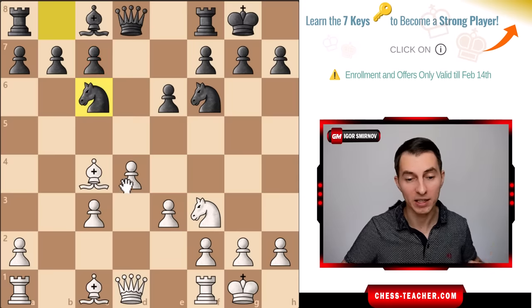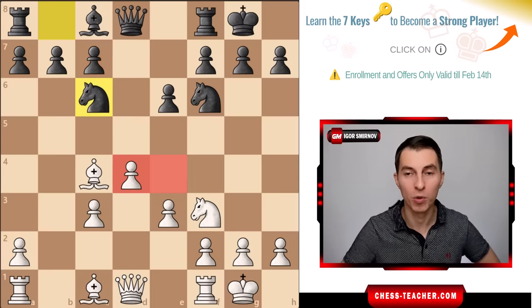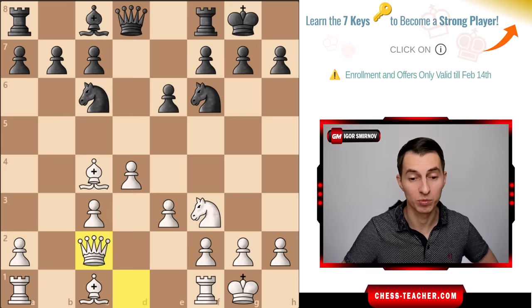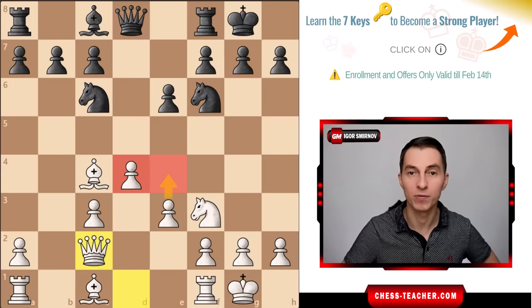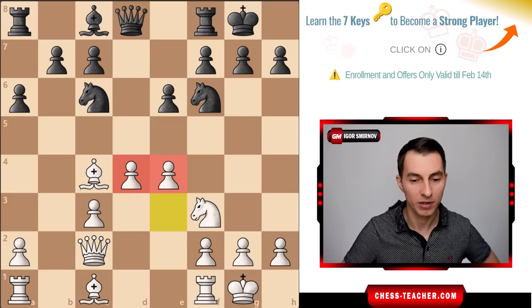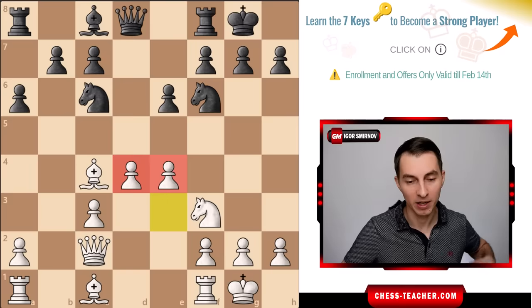Ideally white wants the ideal pawn center with two pawns on d4 and e4. We already have one on d4, so we need to prepare pawn to e4 - because if you play it right away, black captures it. So how do you prepare it? For example with the move queen to c2, aiming to play pawn e4 and build this beautiful center. Black plays pawn a6, then you play pawn e4 and you're good to go.